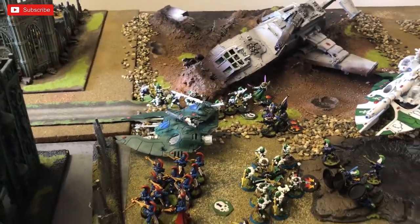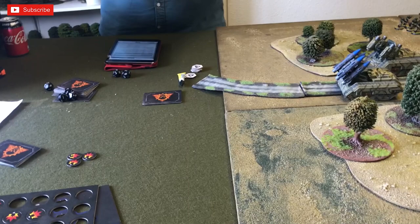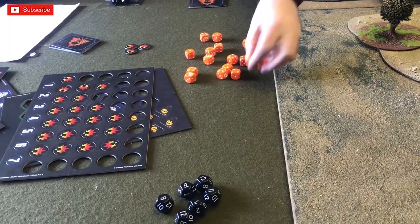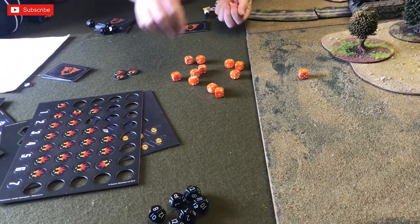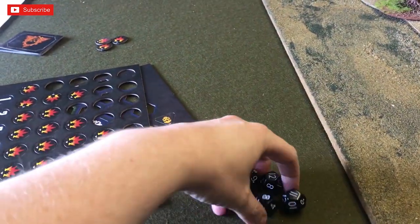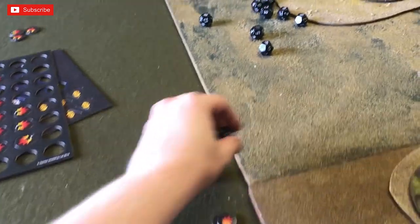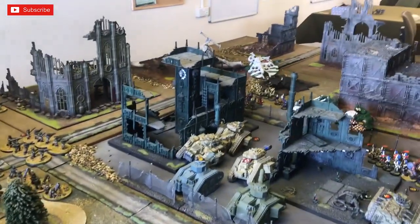The other Wave Serpent fires shuriken cannon — misses — then twin bright lance, both hit needing fives — a large blast on the tank. Guard lascannons from the building all fire into the Cobra — five hits needing threes — four out of five D12s needed — a large and small blast on the Cobra. Grange opens fire with more lascannons — five cause another three blasts, giving two large blasts total. Rapid fire lasgun-armed squads fire into the Guardians — four shots per unit with five units. Ten D12s needing eights — still two large and one small blast on the Guardians.